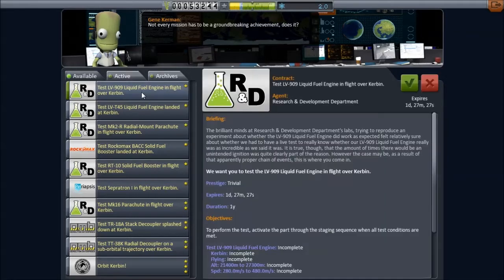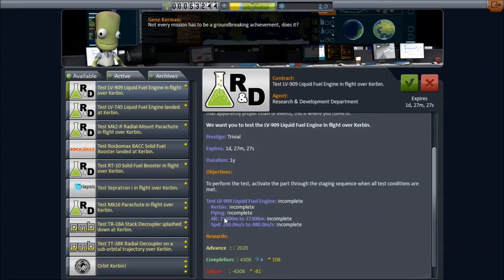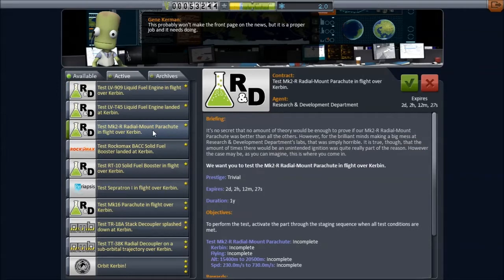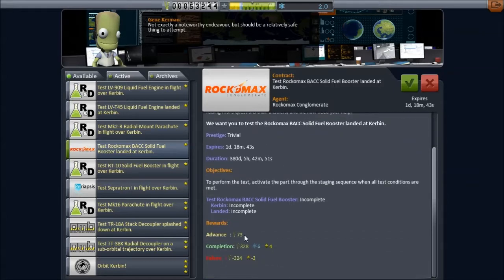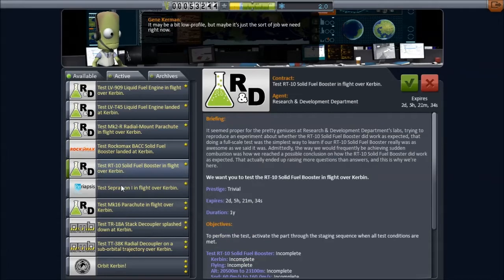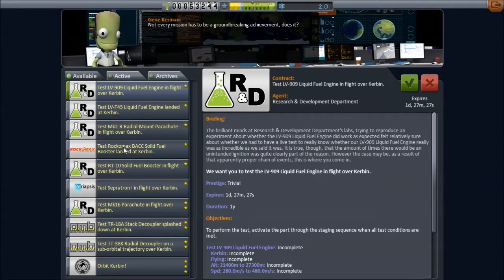Please make a selection. Okay, so we got a lot of tests to do here. This is a test of the liquid engine at medium altitude. Oh, here's an easy one — landed at Kerbin. Radial mounted parachute in flight over Kerbin. I don't want to just start grabbing these because these do expire. Rockomax solid fuel booster — which one is that? I wonder, is that the little one or the big one? A lot of tests they want us to do. It's not super interesting to me, but let's do one of these or something.